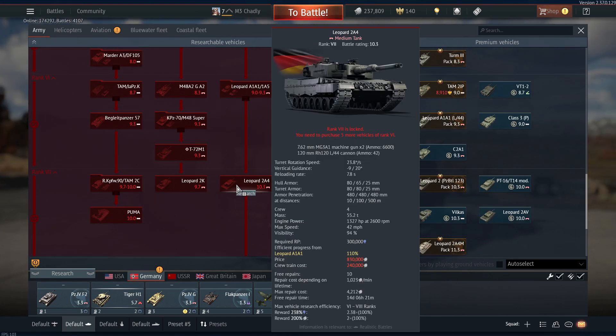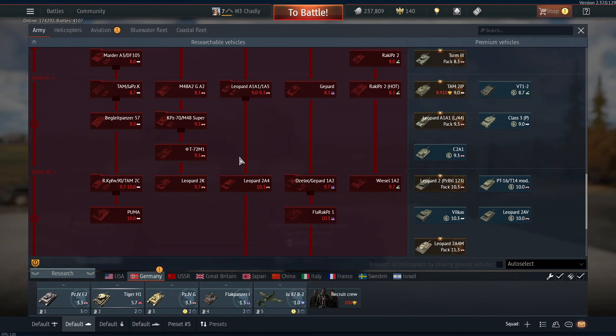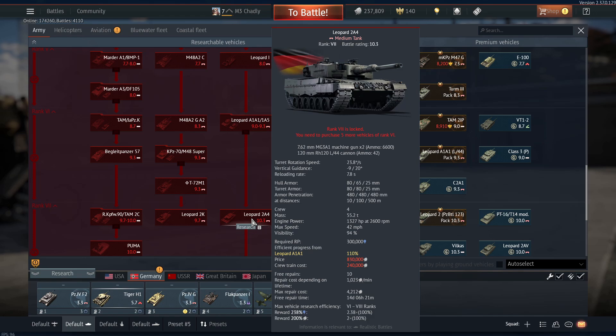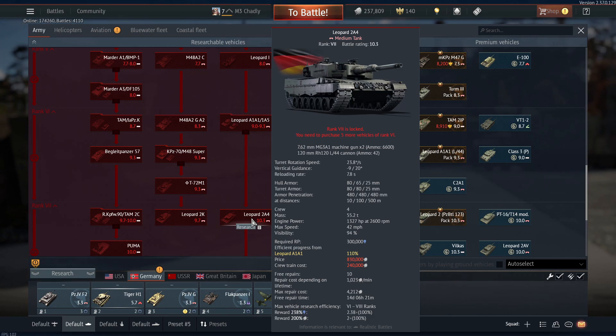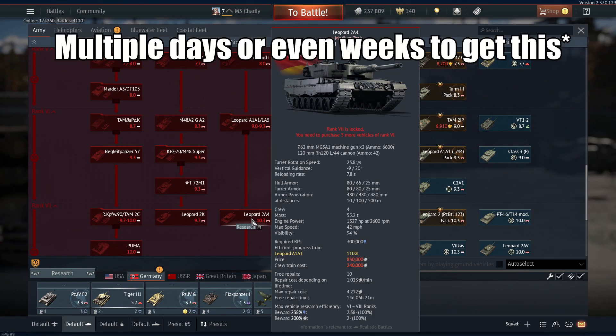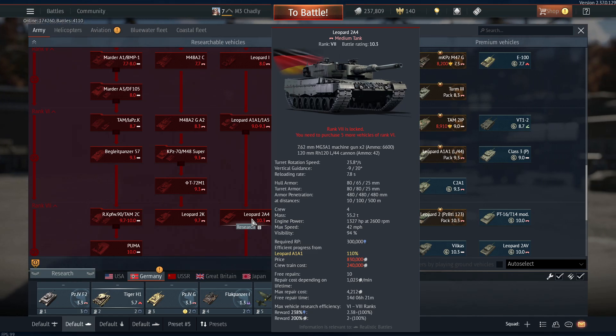But it gets insane — it keeps going up. At 160,000 we get to rank 6, and then rank 7 and we're up to 300,000. 300,000 — this is a hundred games plus, probably more like 120, maybe 130. Depends on how you play too.